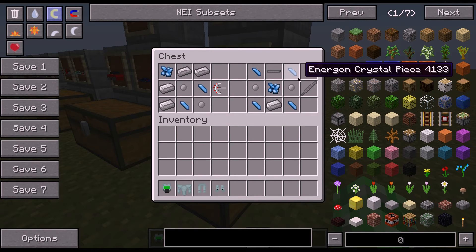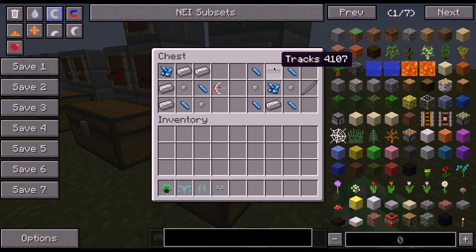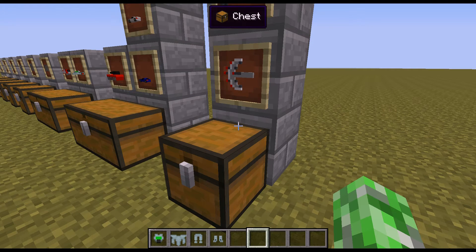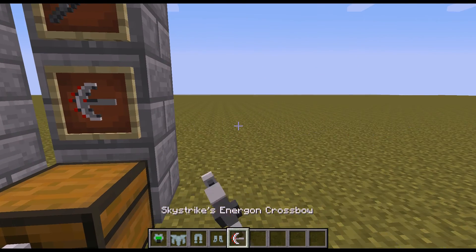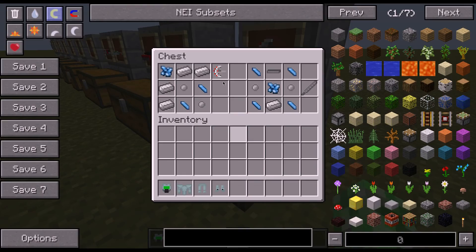Then the katana is energon crystal right in the middle, tracks above that, energon crystal pieces in the corners, iron ingot on the bottom, and two transformium on the sides. And it's better than a diamond sword. And this just does damage - sometimes, if it wants to work.